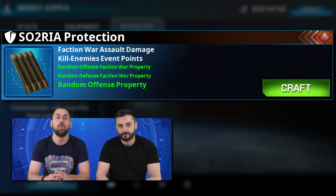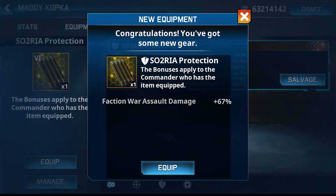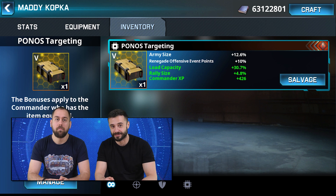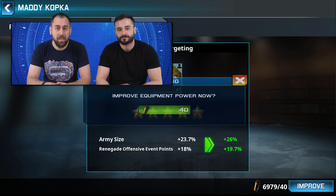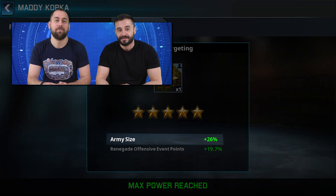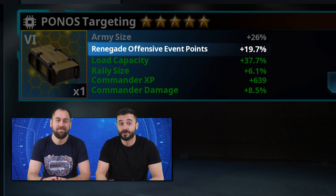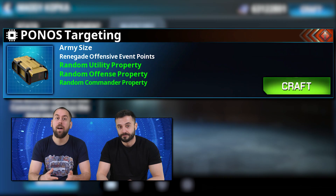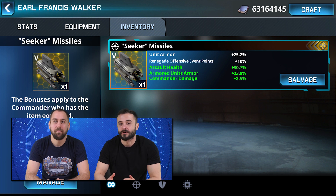The third random bonus will give you a purely offensive bonus. Don't forget that if you level up this or any offensive item to level 6, it will unlock a fourth hidden random bonus. The final offensive item of Commander Kopka is the Bonus Targeting. This item can boost your army size by up to 26%, while helping you get 19.7% more points in the renegade offensive event when you reach its maximum power. Its non-fixed properties mix offensive, utility, and commander bonuses.